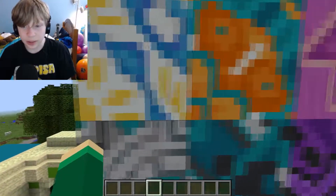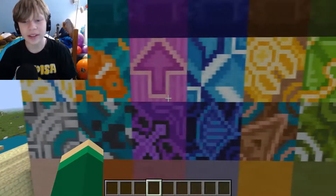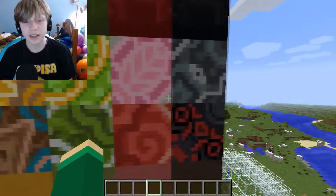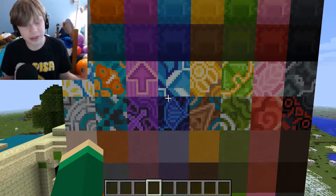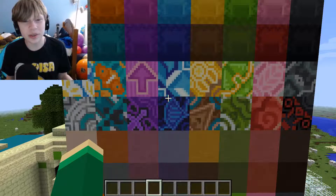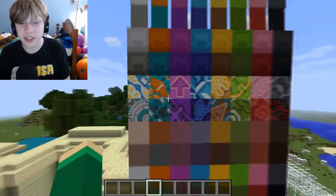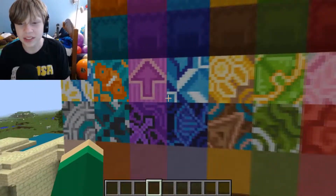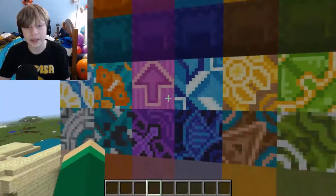This is the glazed terracotta. Many people don't like these blocks — they're like, 'Oh yeah, I hate Minecraft now, I'm gonna quit it because of these blocks.' And it's like, you don't have to hate or quit a game just because of a new block. All you have to do is just decide not to use the block. It's that simple. But yeah, I find some of these to be cool — I wouldn't use them in a building sense, but I could use some of them.